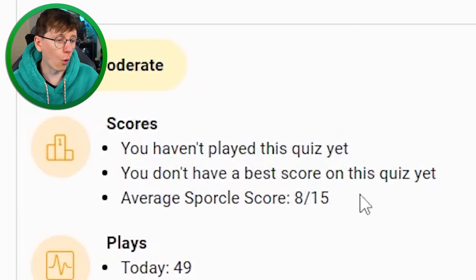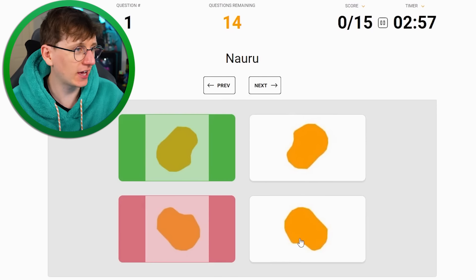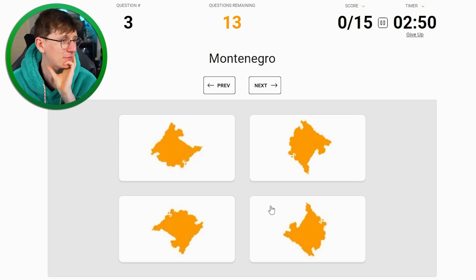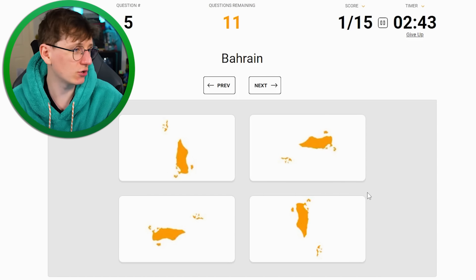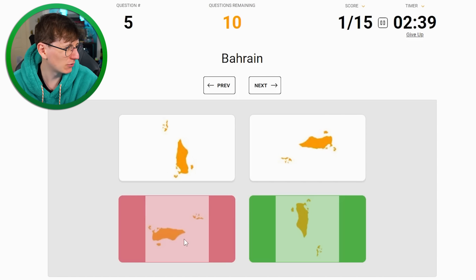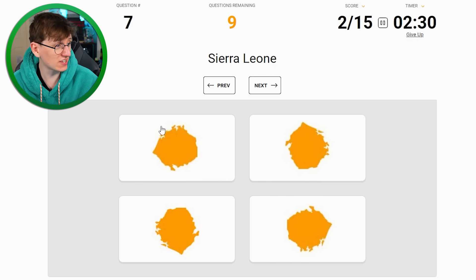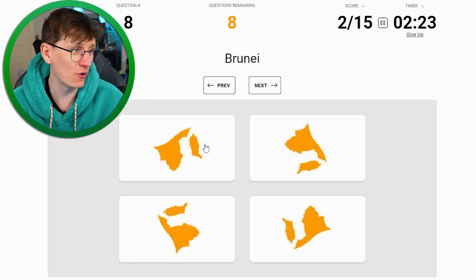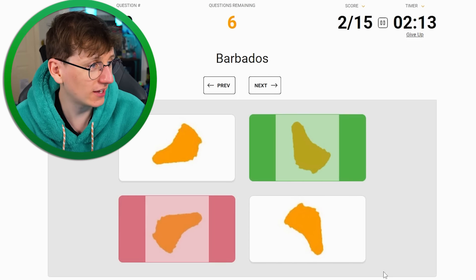This is number 12 now, we're getting very intense. The average Sparkle score on this one is eight, and I've been getting slightly below the average, so we may have found our limit. Nauru - okay, no problem. Solomon Islands - I'll try up the top. Nope. Montenegro - I can do that one. Marshall Islands - I'll try that one. No. Bahrain - a lot of guessing going on, that one. Nope. Andorra - I should be able to get Andorra, I think it's that one. Yeah. Sierra Leone - just looks like three fried eggs in square pans, I'm going to try that one.